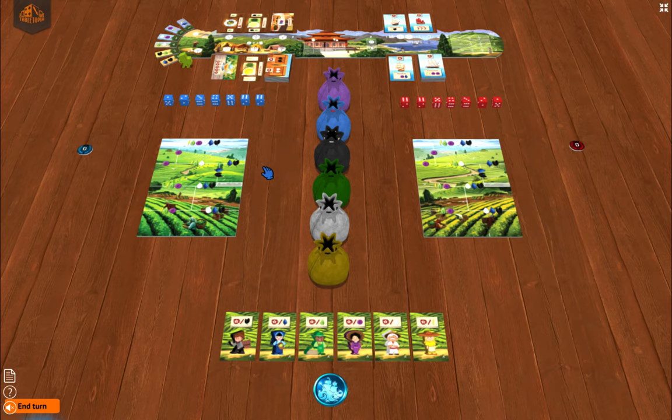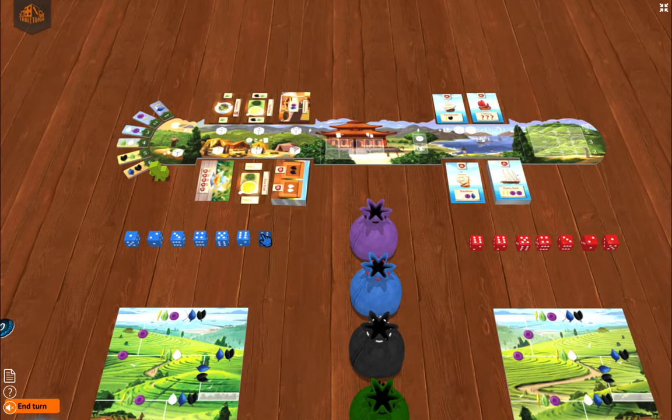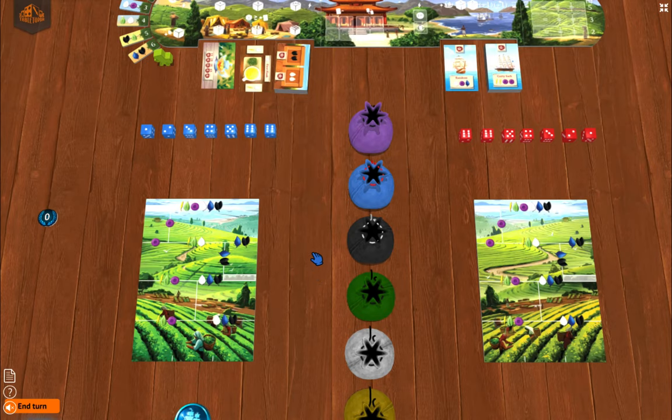We're going to dive in and do a sample round. The first player is the last person who had tea — I had some rooibos spice chai this morning. I had earl grey yesterday. So I'll be using the blue dice, Connie's going to be using the red, and right from the start our fields are going to be different.